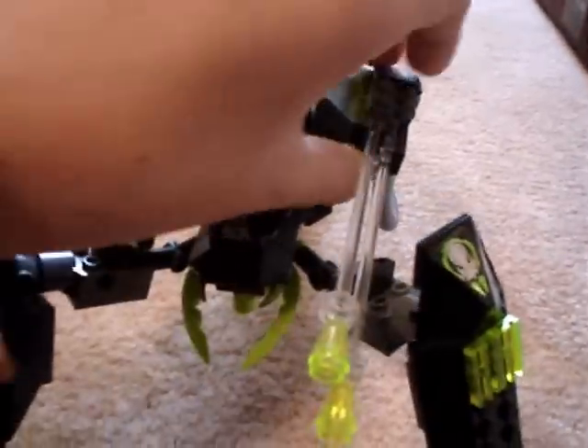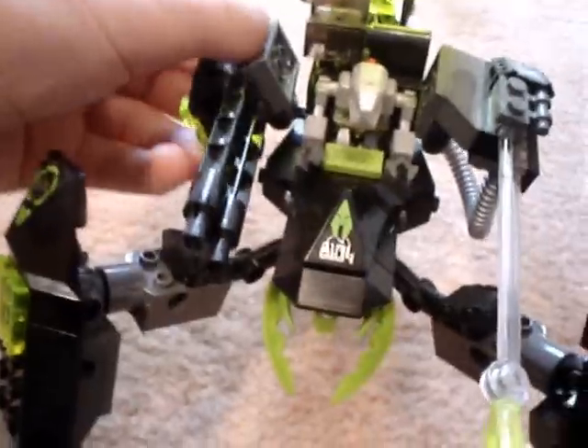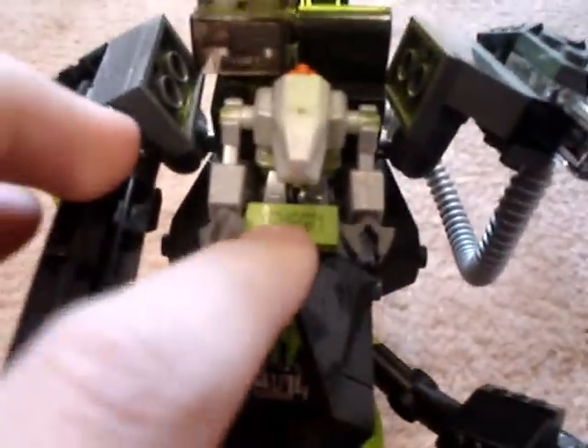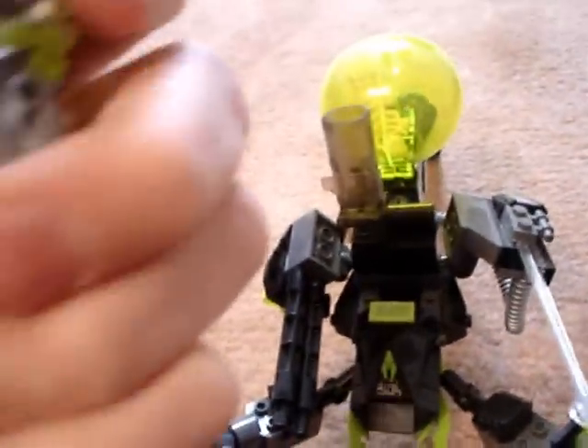Over here there's a laser cannon — they only move back and forth, so they're on a pivot. And here's the Exocode: XF34EG71, which on the Lego website can unlock stuff. I don't know if you can still do that, but anyway.